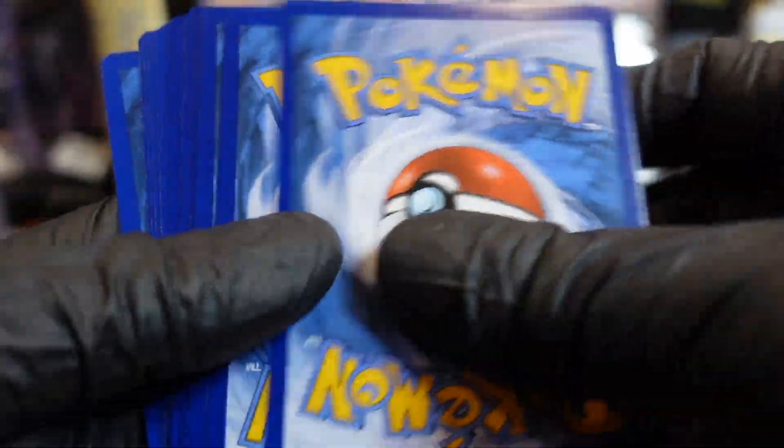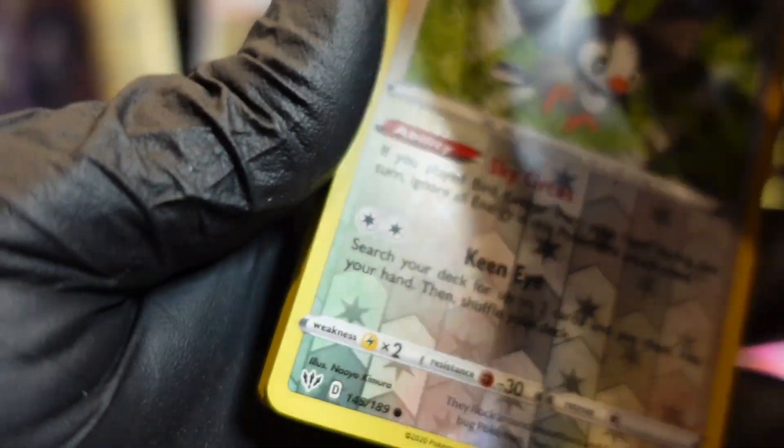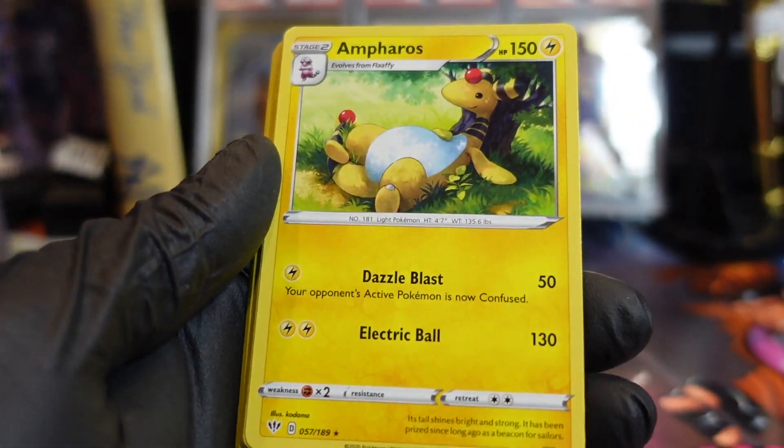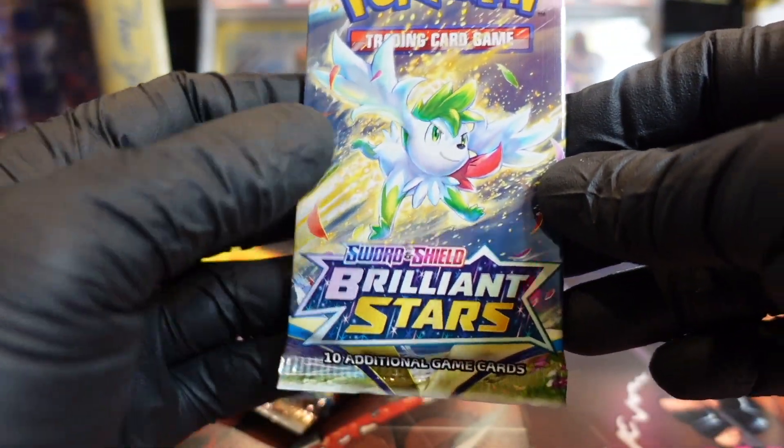I hit a green card! Oh — Charizard, be there! Oh — Starmie. All right, let's go Brilliant Stars! Hook me up so I don't have to open the other packs — haha.